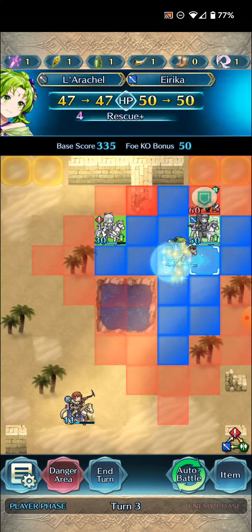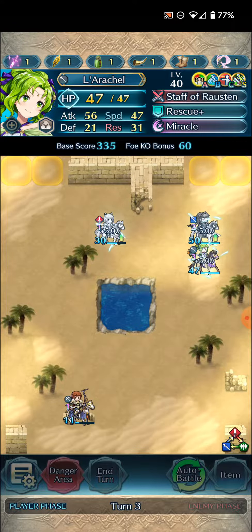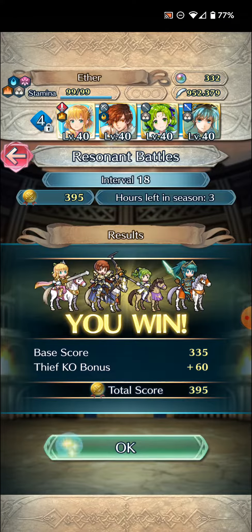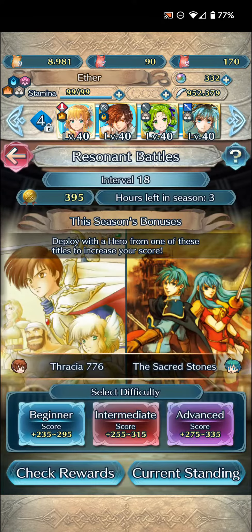1x1, last but not least, with Young Larachelle — and here we go. Pretty straightforward clear, just pretty much rushing the left side of the map super fast with Legendary Nana, and then Young Larachelle and Brave Erika can clean up the right side. That's making it back up to interval 19.